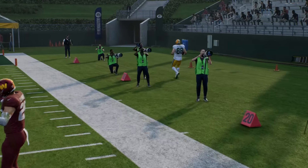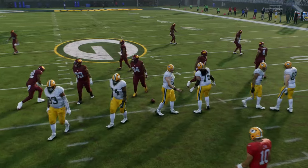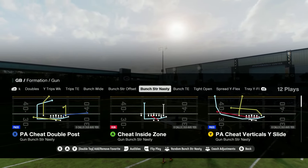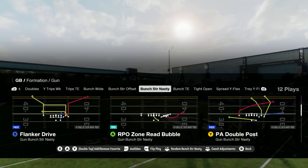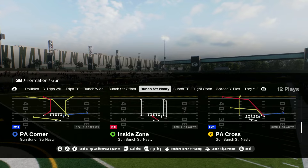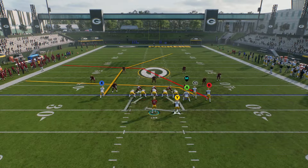This is the Packers playbook, but in our Colts eBook, in the Gun Bunch Strong Nasty, we have some. You can see PA Cheat Double Post has one, PA Double Post, PA Corner, PA Cross. You can see it's actually in a whole bunch of formations and a whole bunch of plays.